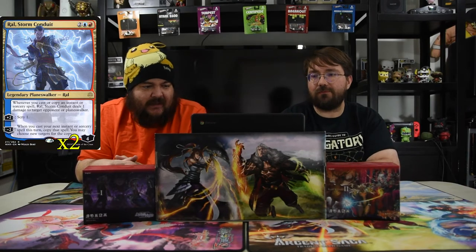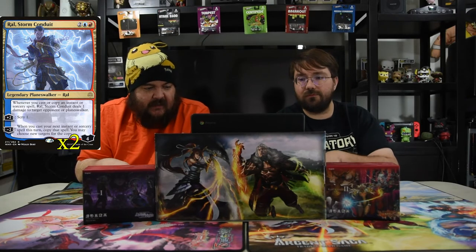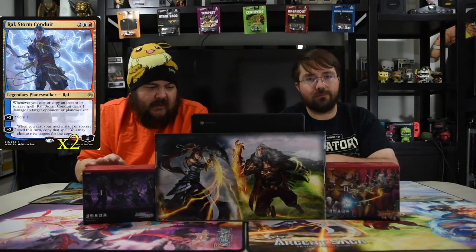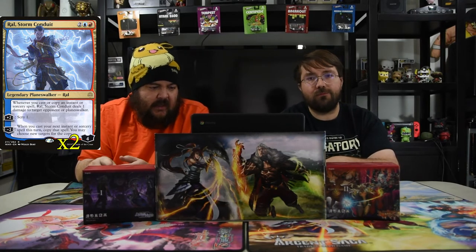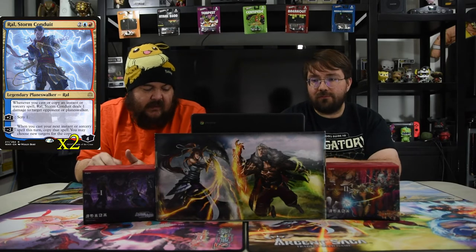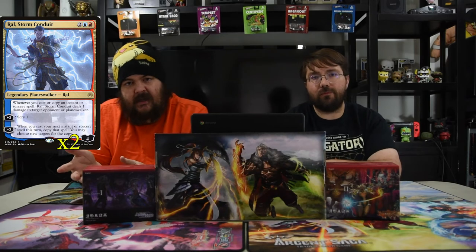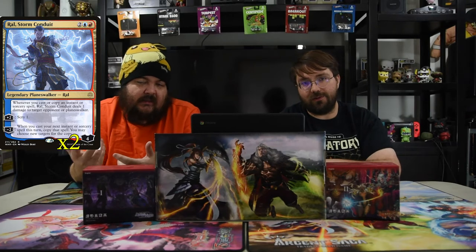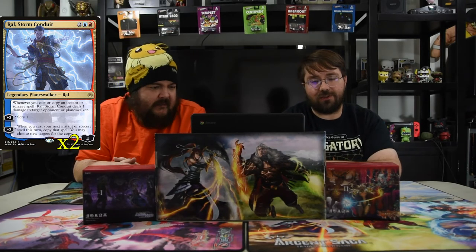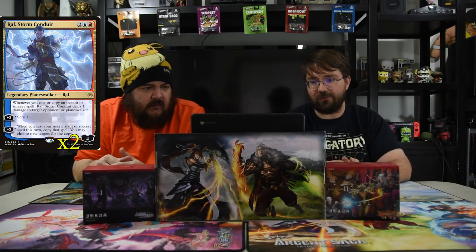Next is Ral, Storm's Conduit — one red, one blue, and two for a four-drop with four loyalty. Whenever you cast or copy an instant or sorcery spell, he deals one damage to target opponent or planeswalker. Plus two: scry one. Minus two: when you cast your next instant or sorcery spell this turn, copy it and you may choose new targets. So you have multiple ways to copy spells — copy Bedevil, and if you have another effect you can copy it three times.